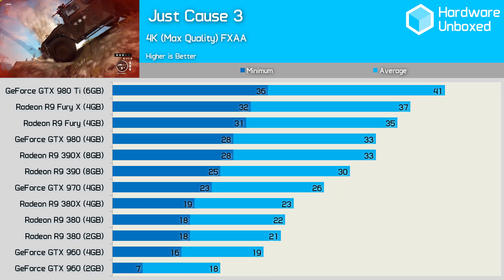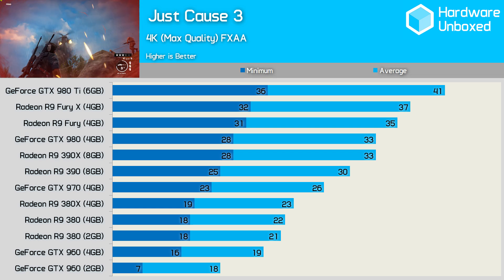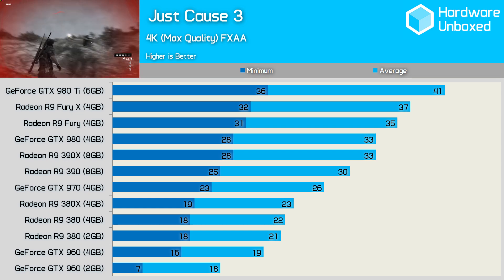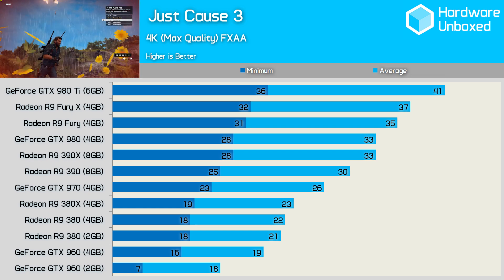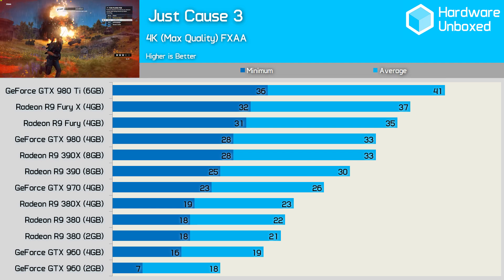At 4K, gamers will ideally want a Radeon R9 Fury or better. I've been playing Just Cause 3 at 4K using a single GeForce GTX 980 Ti and the experience has been great. If you can keep the minimum frame rate above 30fps the game plays surprisingly well, and with a 41fps average I didn't notice much input lag like you would in other games.